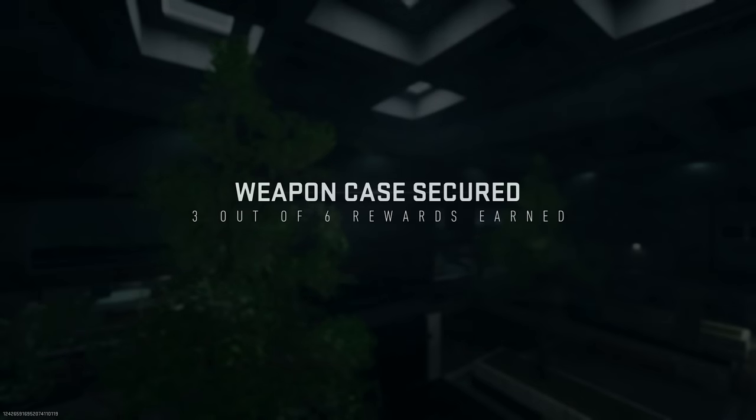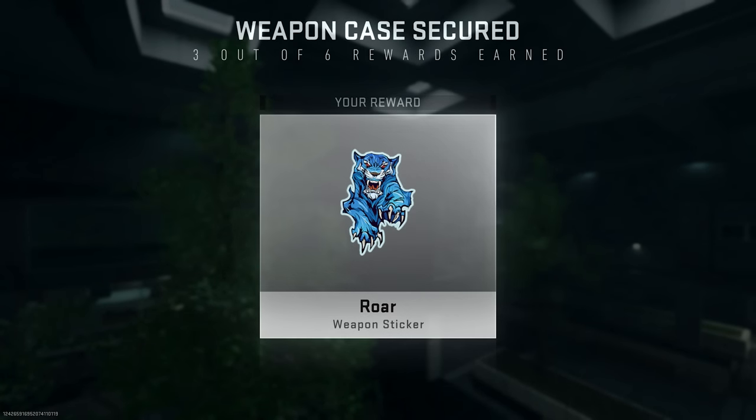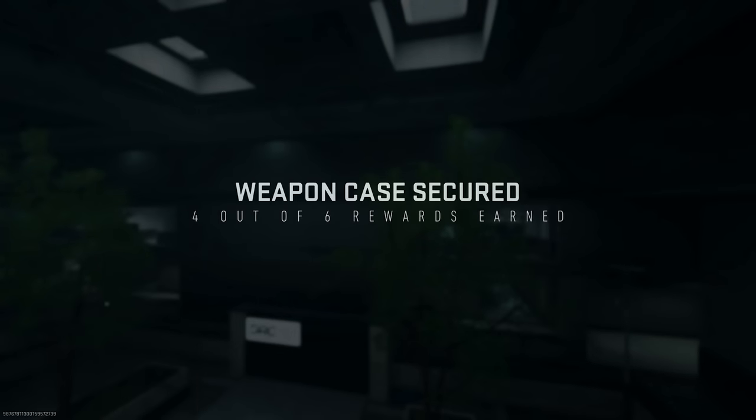The third reward is a weapon sticker called 'Raw,' which features a blue tiger. If anyone can enlighten me on the narrative lore behind that, I'd really appreciate it.